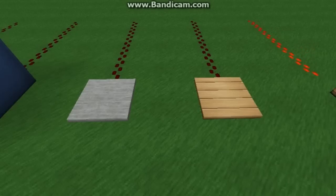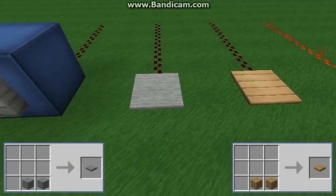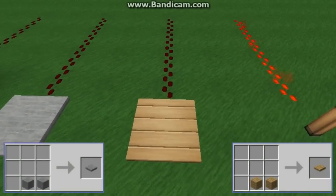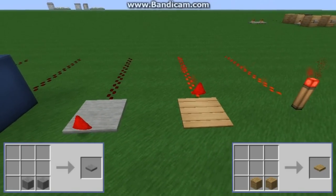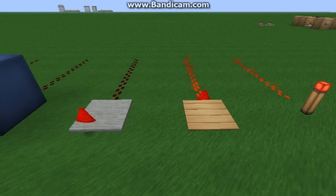The second input is a pressure plate. It can be either wood or stone, and is created by placing two of the respective blocks side by side. Each produces power when a player or mob stands on it. The wooden pressure plate also produces power when an item is dropped on it, although the stone does not. This is useful for creating traps or automated doors.